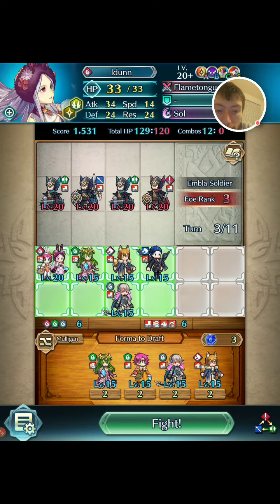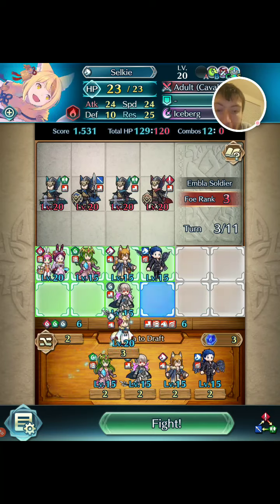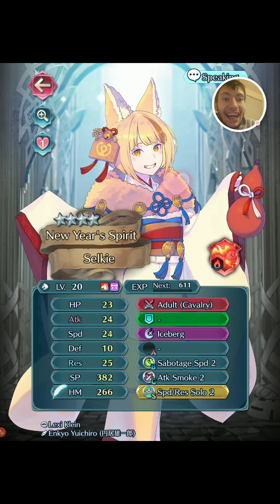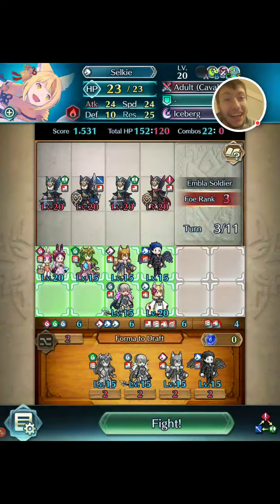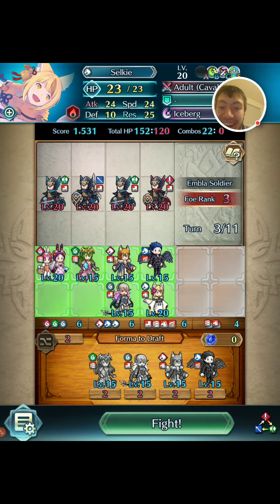I need a blue dragon and I need a different colored beast. There's a colorless beast — and it's Selkie! I have the best daddy ever! He gave me a new year's gift! I hate her voice lines so much! Ha ha ha! That's okay though. We can't expect all voice lines to be good, am I right?